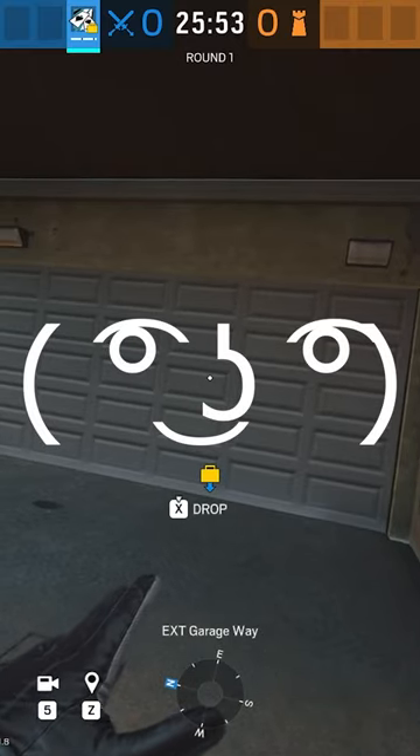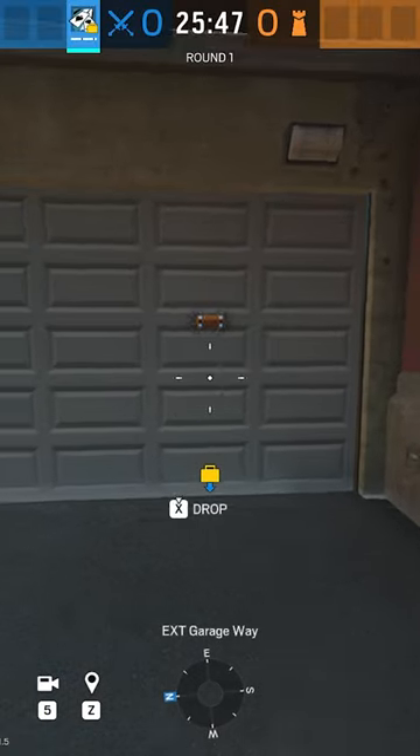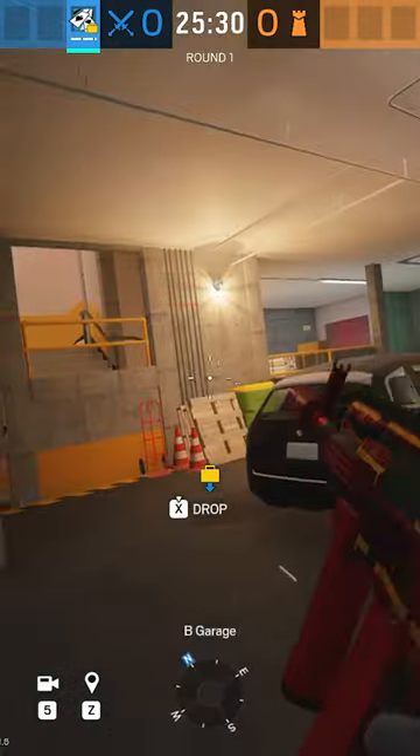I'd like to talk about Ace Holes. Conventional line of thinking is to throw them at about head level like this. And that makes sense, right? It gets the job done, who cares?